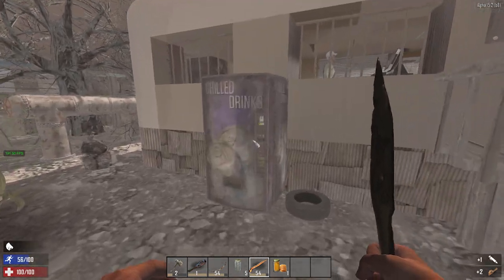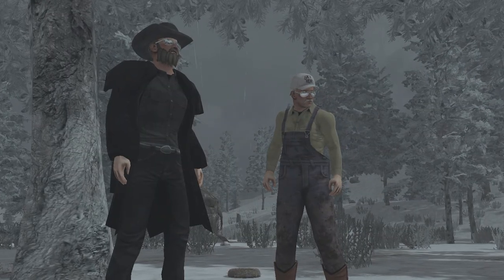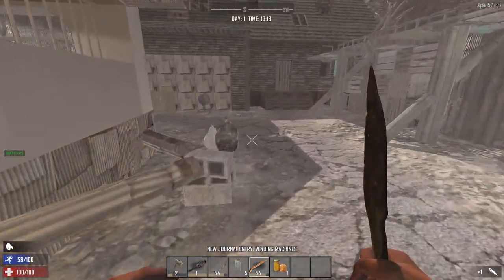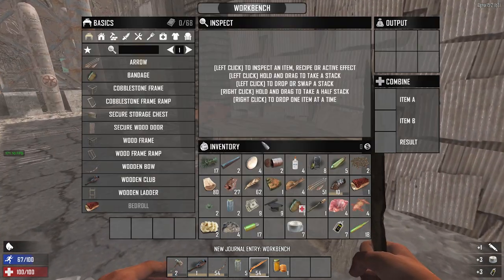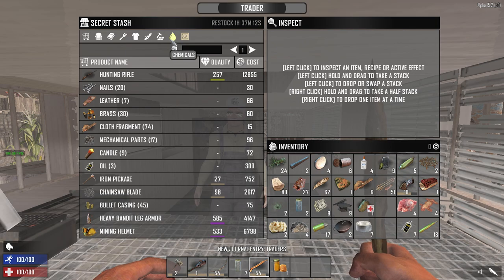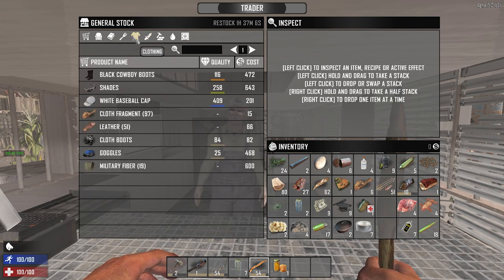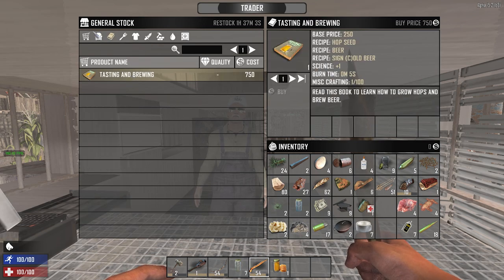Traders were actually only added in Alpha 15 and featured a different cast. We still had Bob, who looked very different, plus Hugh, Joel, and Rekt — all looking very different — but we didn't have Trader Jen, who appears to have replaced a trader called Jimmy. Trading was generally useless in Alpha 15, with everything being absurdly expensive — 12,000 Dukes for a level 100 hunting rifle. This was compounded by the missing quest system that was later added in Alpha 17.